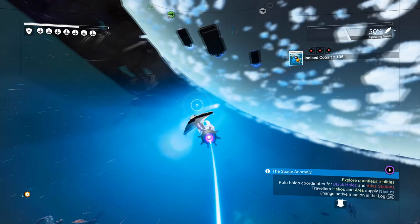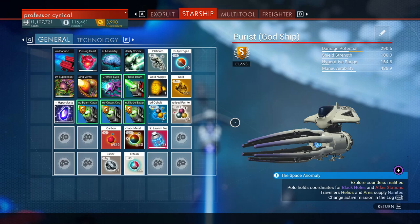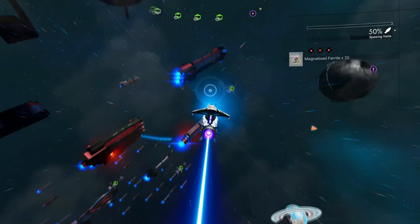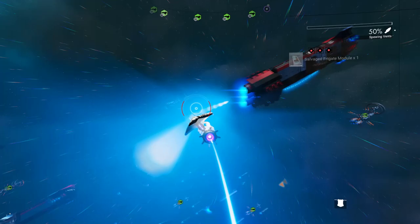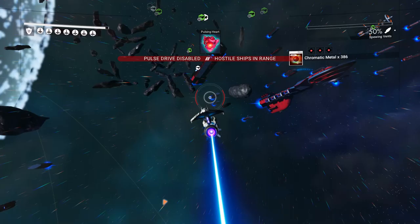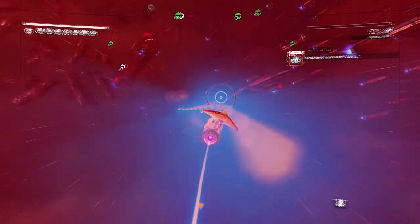Go ahead and start attacking ships. Keep an eye on the top right and keep checking your inventory — your exosuit inventory as well, depending on where your cargo goes. Once you find a freighter module, get out of there immediately. Nine times out of ten you'll lose it if you stick around, especially playing on survival.